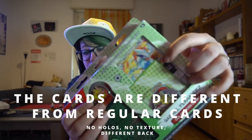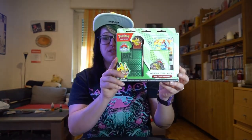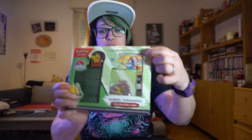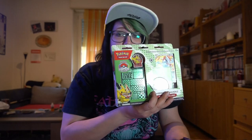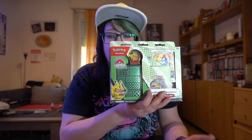Number three: the cards that are inside are slightly different from the original. They do not have a standard back, it's also missing all the holo parts, it's missing the texture from the holo cards, and the border of the cards is not the color it's supposed to be. So: different colors, no holo, no textures — and these are pretty much the most important things to know about these decks, both if you're a collector or if you're a player.